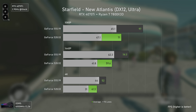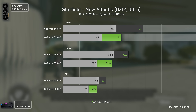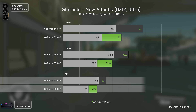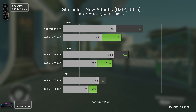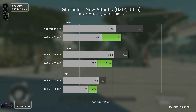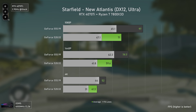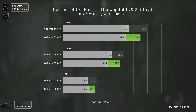Starfield delivered much bigger numbers — the newer drivers are 37% faster at 1080p, 34% faster at 1440p, and 26% faster at 4K. These results just show what a mess Starfield was at launch, as with both AMD and Nvidia cards the older drivers performed terribly with this game. At least the game has been getting updated and the newer drivers are making it better.